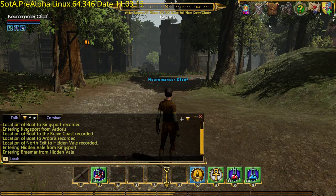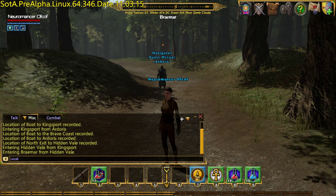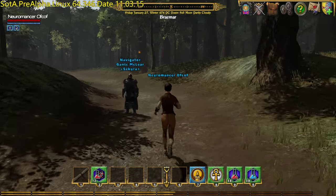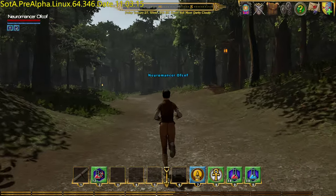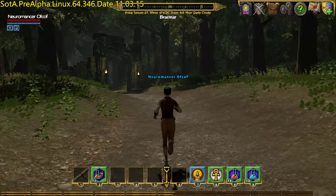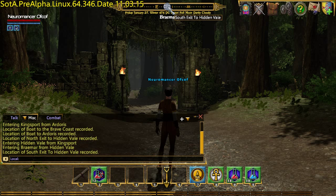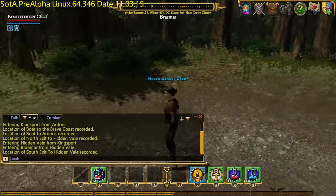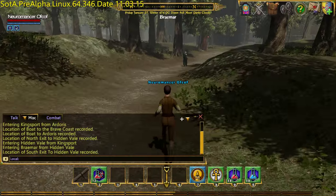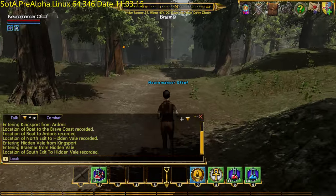I'm here to discover all the points of interest in Braemar, for which there is a Steam achievement. The first point of interest is actually the exit, so I'm going to head back up this way. South exit to Hiddenvale - so that's our first one of eight. You just need to watch for the things popping up in the chat box.